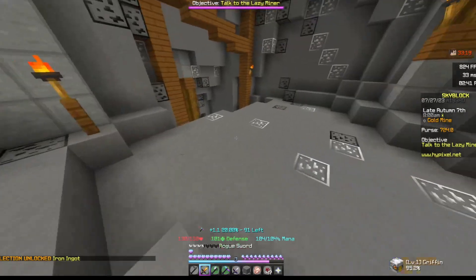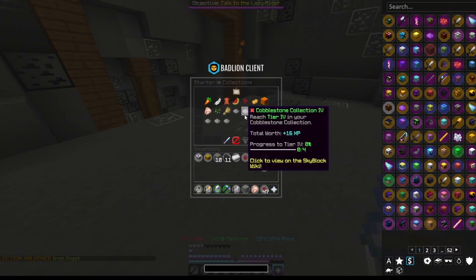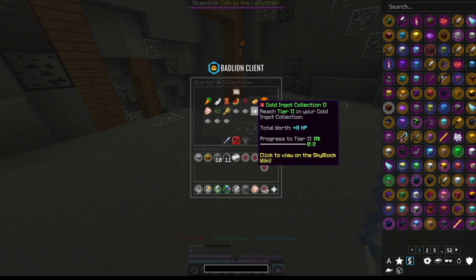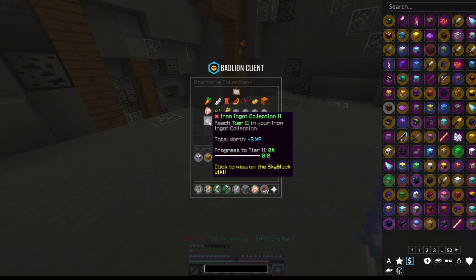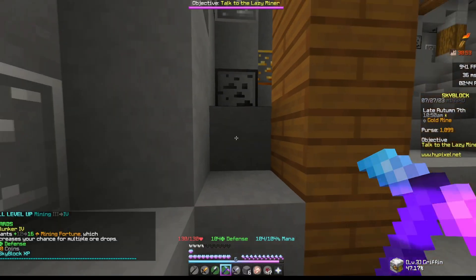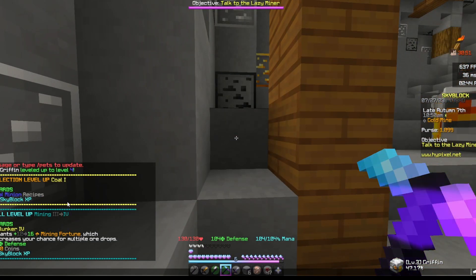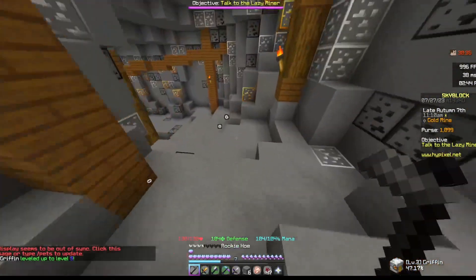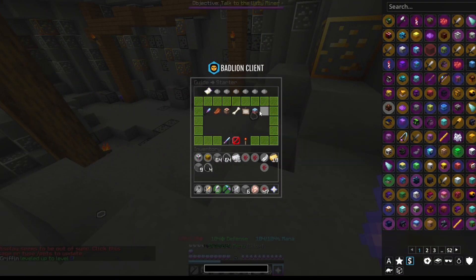Now that we're here, we're going to get all mining levels and all collections that we can. We need coal two, cobblestone four, gold two, gravel two, and iron two. We did finally get to mining four. Make sure to leave a like and subscribe if you guys liked the video, and join my Discord. I think we're almost to 600 subscribers at this point.